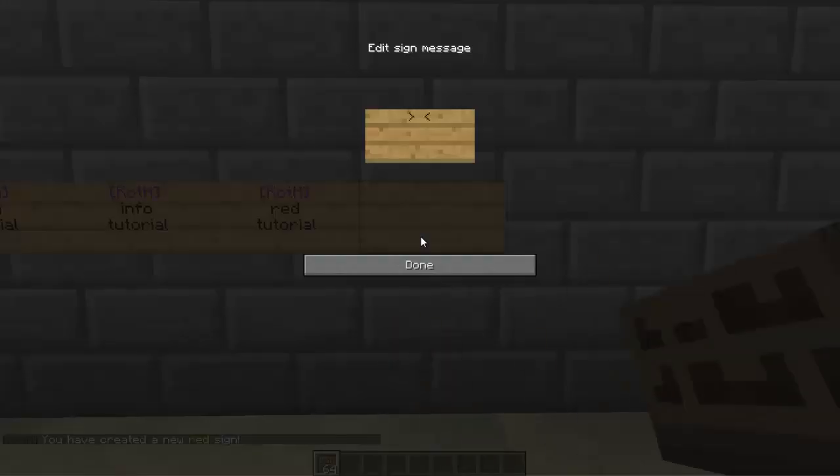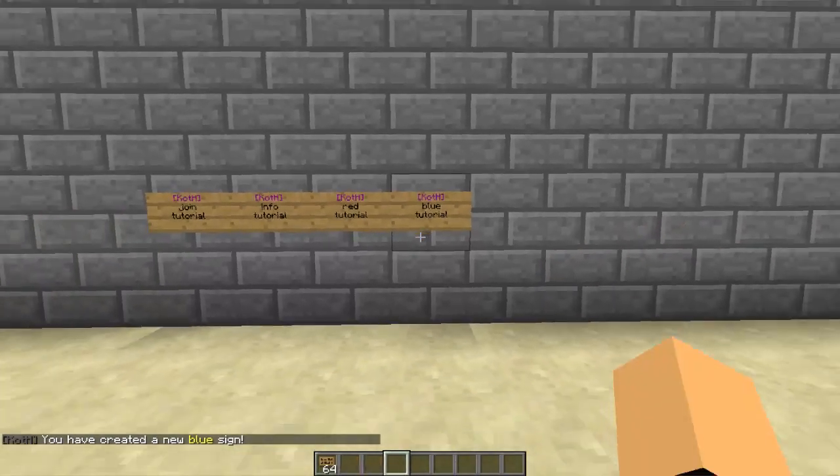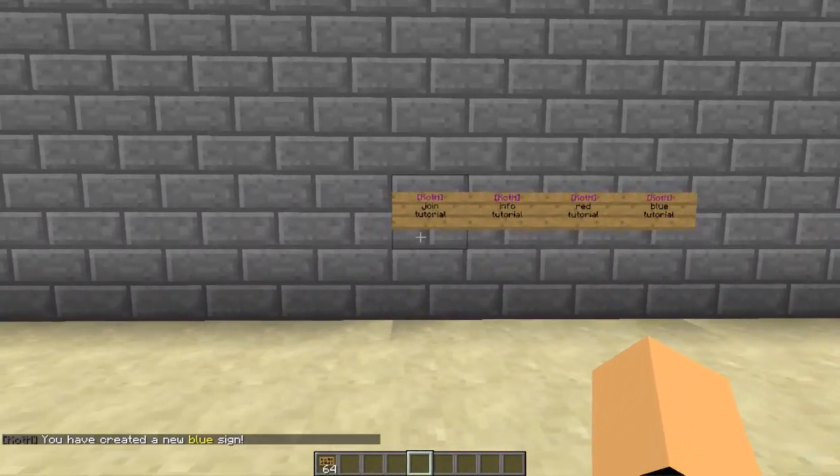That lets players join the red team specifically. The last sign is [koth] on the first line, 'blue' on the second line, and the arena name on the third, so players can join the blue team. There we go — signs are all set up and players can use them.